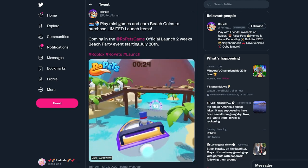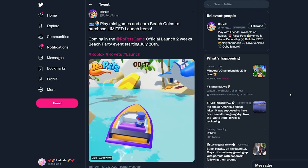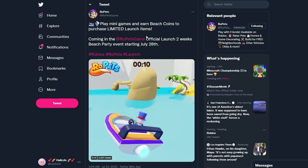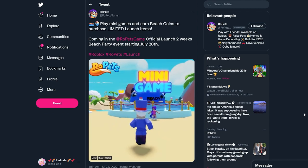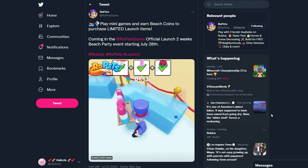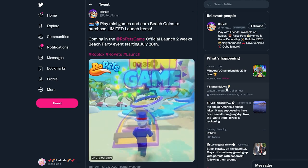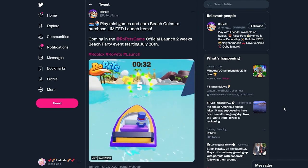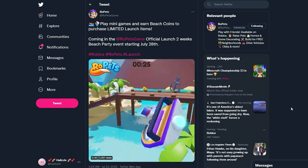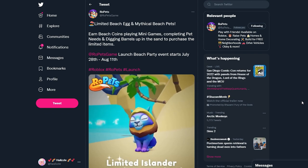Here's another piece of tea: on the day of the launch we can play mini games and earn Beach Coins to purchase limited launch items. Make sure to join me on the live stream that day because we'll be going over the different launch items. One of the mini games looks like we'll be able to feed the giant whale certain foods, and when he's happy we'll get Beach Coins. Then we can go through the different checkpoints already in the game.